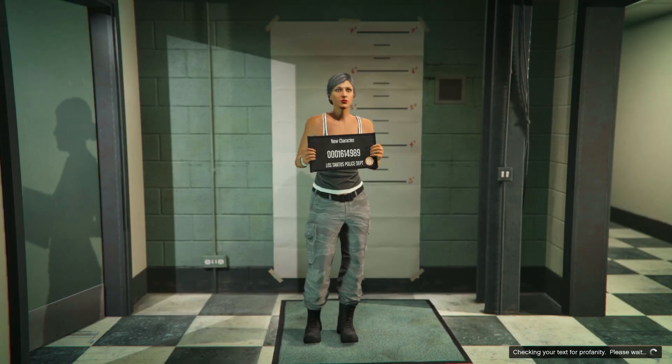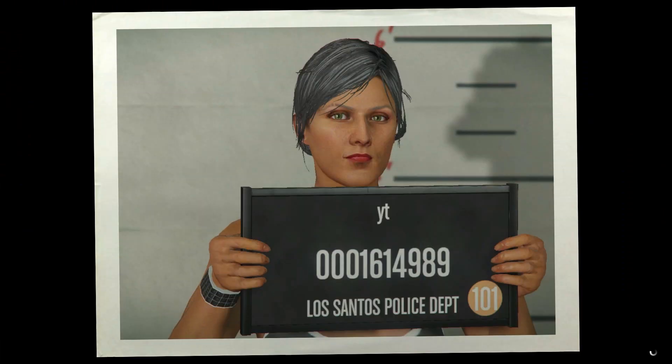Make sure it is set to female, then hit save and continue. Name the character anything, take a photo, and you should load into a public session.